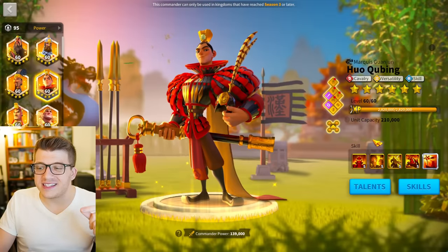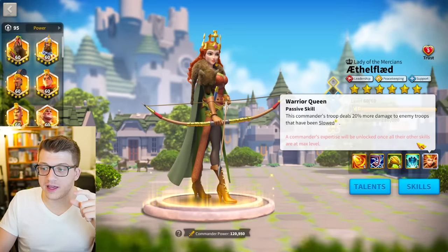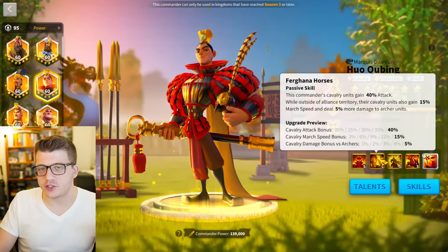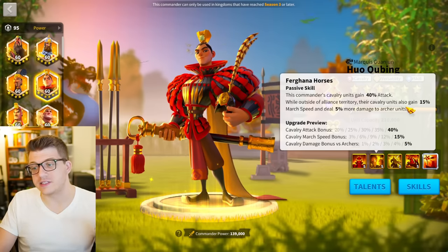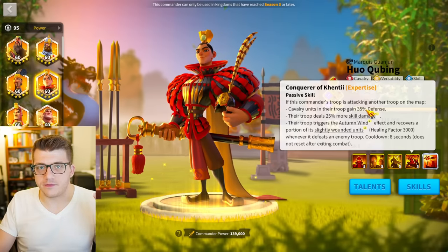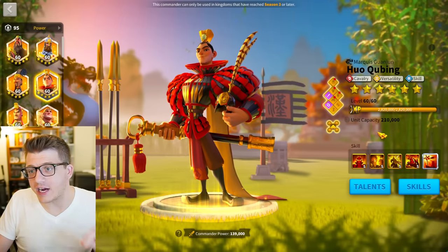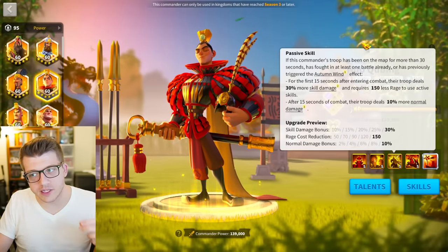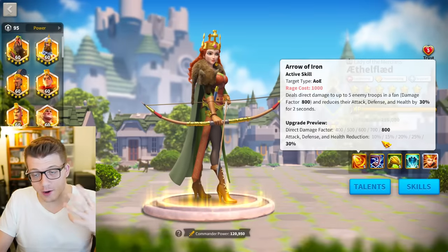The fact that Huo is cavalry increases the probability that you stay stuck to the target and actually apply that slowdown debuff, continuing to get that 20% all-damage bonus from her expertise. He also packs a little punch you don't get from Ethelflaed, and the march speed buffs stack — which is really nice. Also important is the decreased rage requirement, meaning when you enter battle with Huo and Ethelflaed, she's going to be able to pop her debuff very quickly.